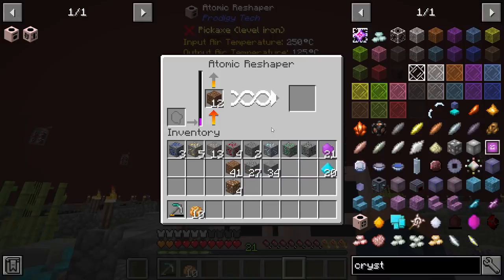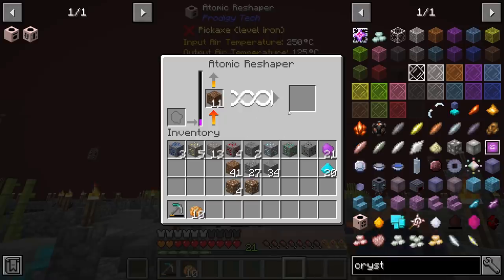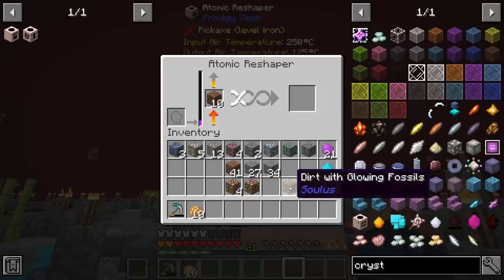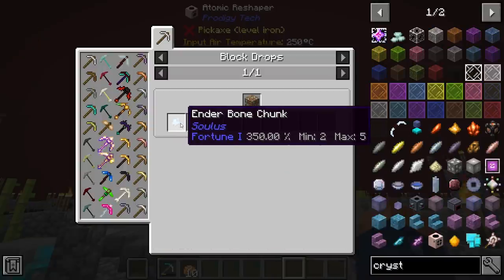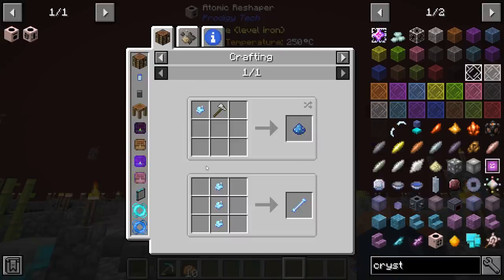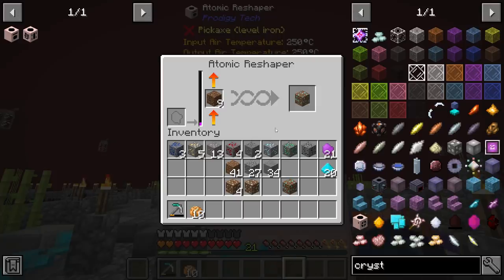Given that there's a 20% chance for everything else — there's a frozen fossil, and there's the glowing one, which is nice. I'm going to have to go through this and wait. Eventually we're going to get this set up where we can fully automate it. These look like ender bone chunks, and I'm assuming these are used in the Soulless mod.